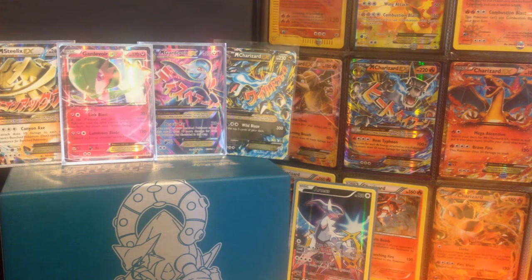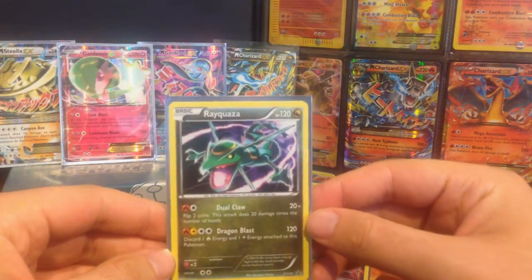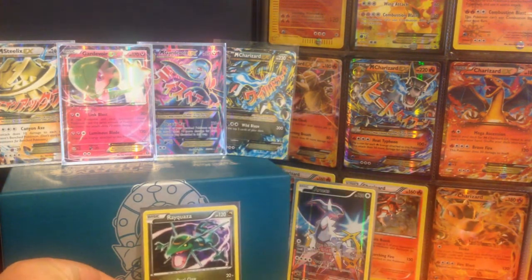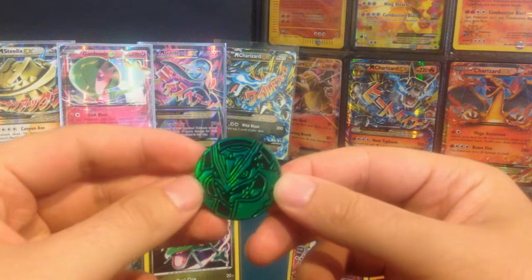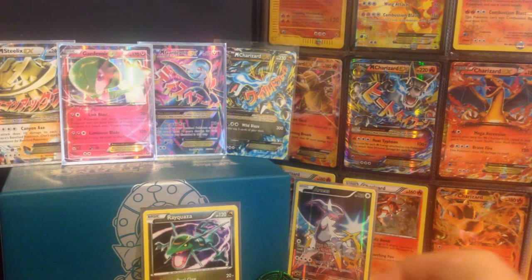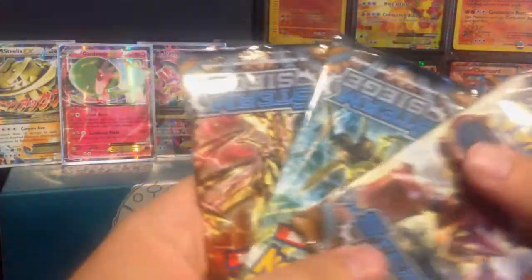I can't even get the coin out — that is strange. Here we go, get the promo out. It fits perfectly out of the case, and we'll sleeve this one up. I forgot to sleeve the Zacian one up yesterday. There we go — there is the Ray Quasar: Dual Claw and Dragon Blast. We'll stick that down to the bottom there, and we have the nice green Mega Ray Quasar coin.